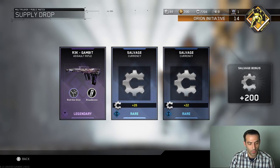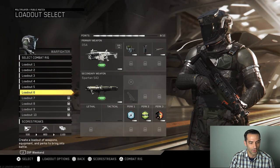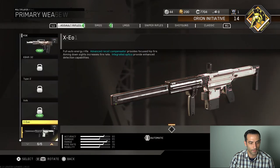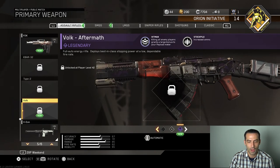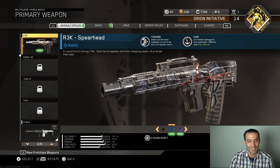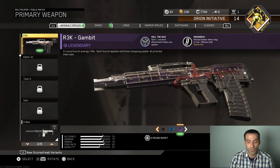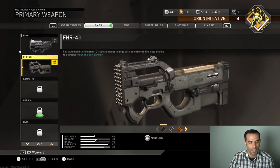Let's hit back and check the new classes. We just got the Volk Aftermath — killing all enemy players grants a large bonus to your payload meter. Do you have to kill all of them at once? That's my question. We got the R3K Spearhead — reduces the time between burst fires and increases recoil so it makes you kick more. But that Roll the Dice gives you one random attachment when you spawn — I like that, that makes me very happy.